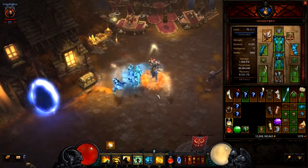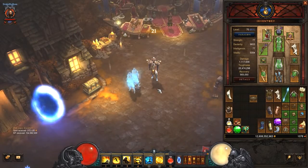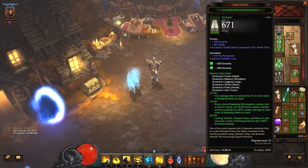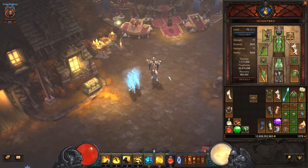Now I'm gonna show you the other set that got reworked, and that's Sanvuko. Sanvuko got new pieces — now we got chest and pants, and set bonuses are changed. The second bonus: you take less damage when you have more stacks of Sweeping Wind. The second set bonus is that your Sweeping Wind spawns a monk that explodes on your enemies. And the last set bonus: for spells Lashing Tail Kick, Tempest Rush, and Wave of Light, it consumes a stack of Sweeping Wind and deals 1000% more damage.